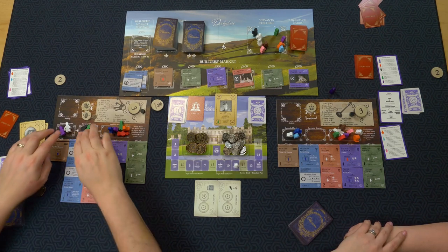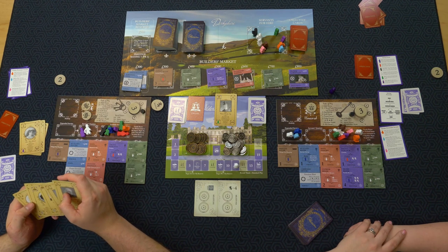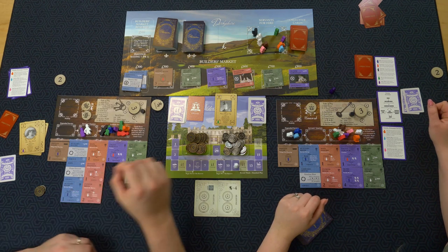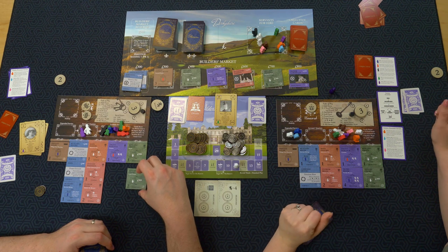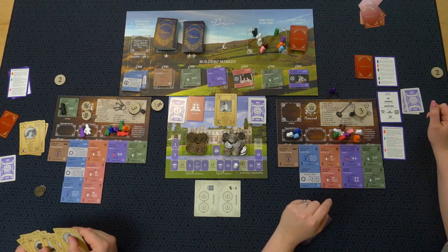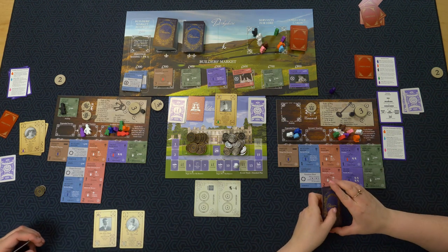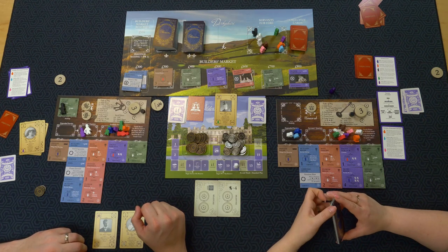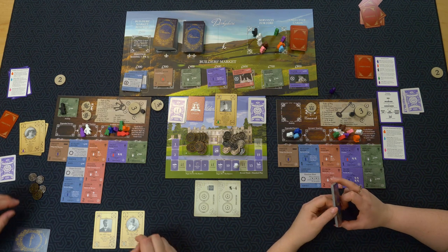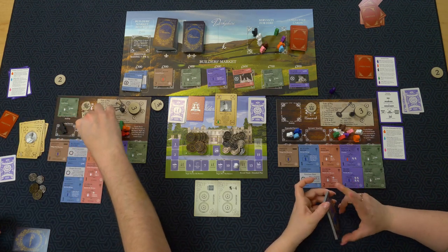My turn. Builder's holiday — let's get some money. I put my under butler up there and play two cards: Angie Dansbury and Robert Smith for some tennis. I get 500, a prestige guest, and reputation.